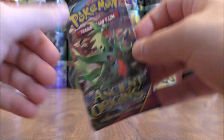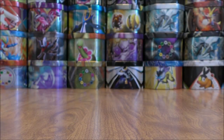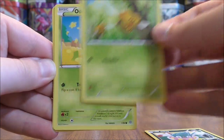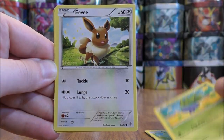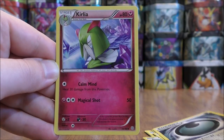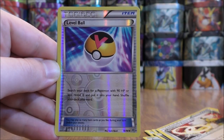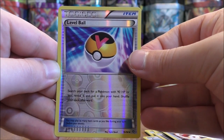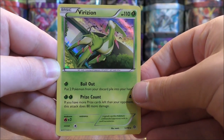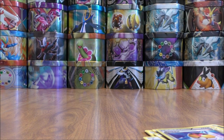Mega Tyranitar pack now. Pack eleven starts with Inkay, Combi, Oddish, Eevee, Goomy, Dangerous Energy, Kirlia, Ampharos Spirit Link, a reverse holo of a Level Ball — uncommon rarity wise — and the final card would be a Verizon. And this is a rare holo, so the second rare holo pull in part two. I only pulled out two total in part one.